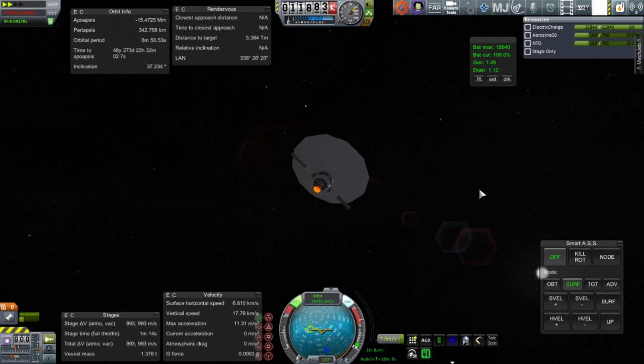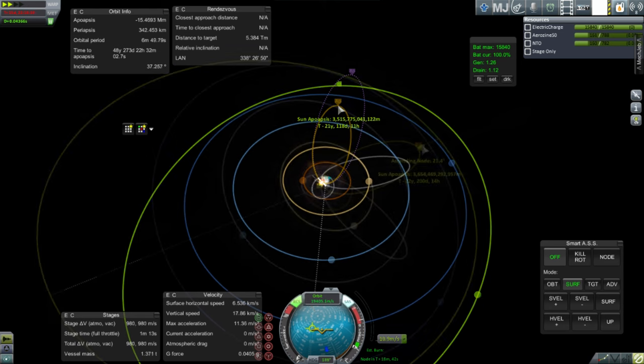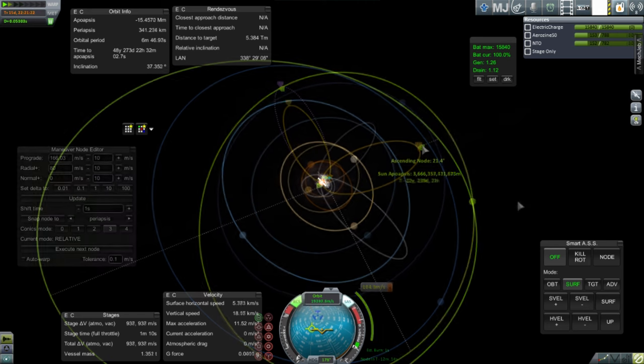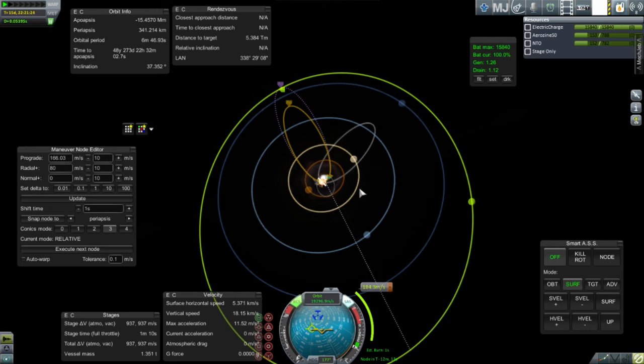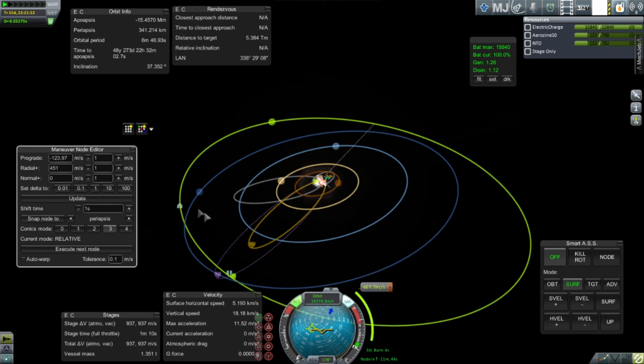The plotted transfer is done. We have close to 1,000 meters per second left, but we didn't quite get there. As I boost up using RCS, the ascending node isn't where I had it before — the ascending node used to be on the left-hand side, but right now it's right in the middle of the projected orbit, meaning Pluto will still be behind when we touch its orbit. We don't want that.